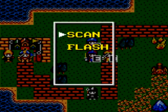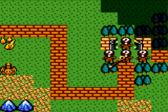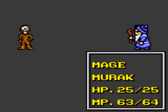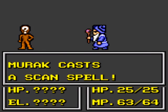I want to use the Scan spell on the enemies on the right here — these are the humanoid units. You can't tell what they are until you either engage them in combat or scan them with the Scan spell to reveal them.